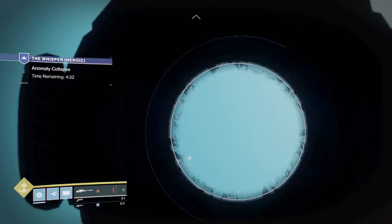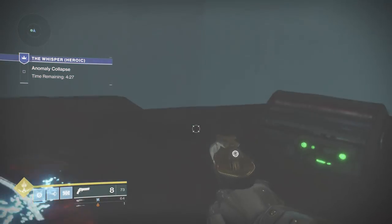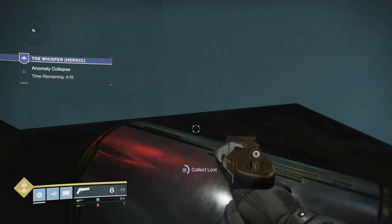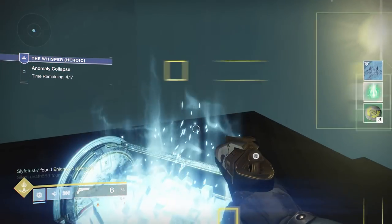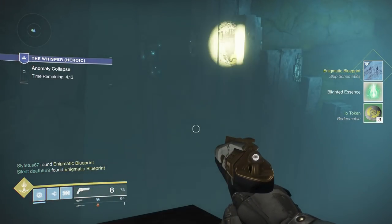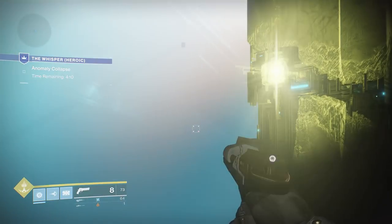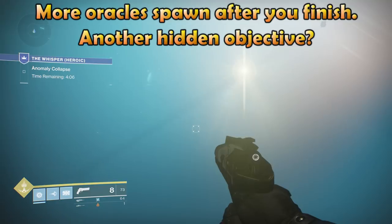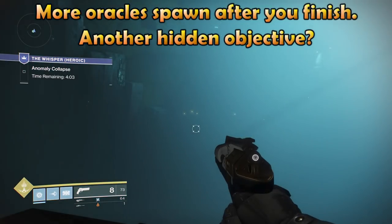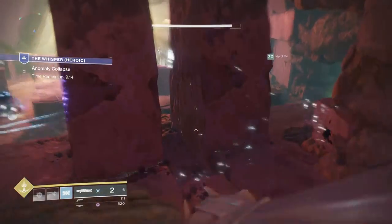Once you've done that, check your ship schematic — you're going to have to beat this encounter with three different burns, and arc burn is this first week's. Make sure you get that done before it changes, otherwise you'll have to wait three weeks until it comes back. Those are all five chests plus the oracle encounter. Once you have your catalyst for the Spindle, wait to run it again until you get the ship schematic, otherwise you'll have to run it yet another time to check that box off.